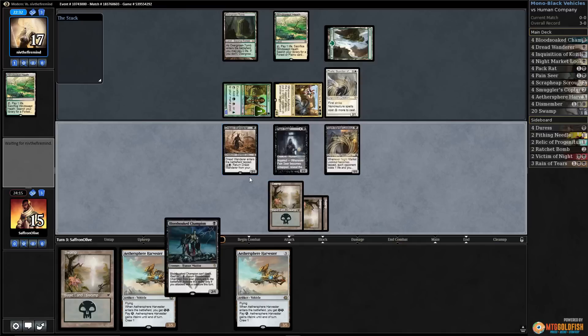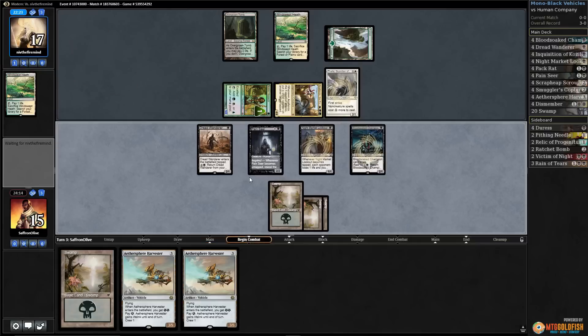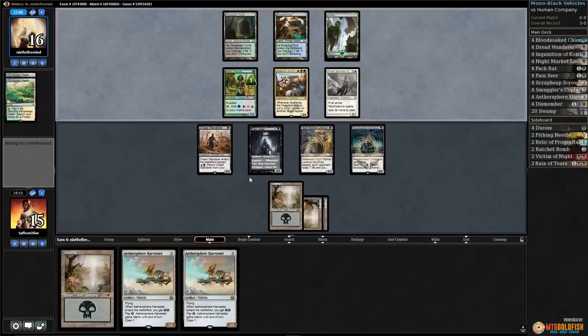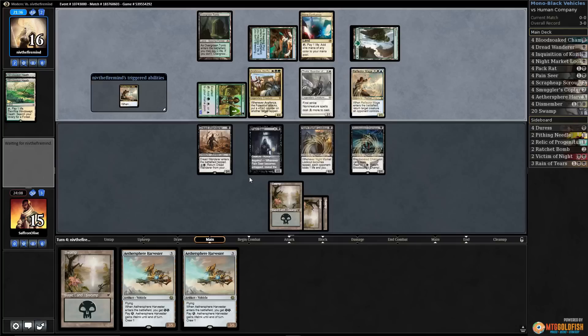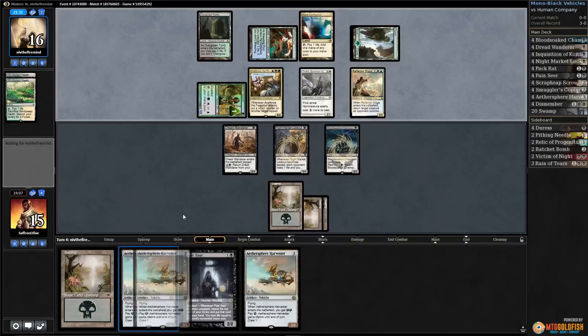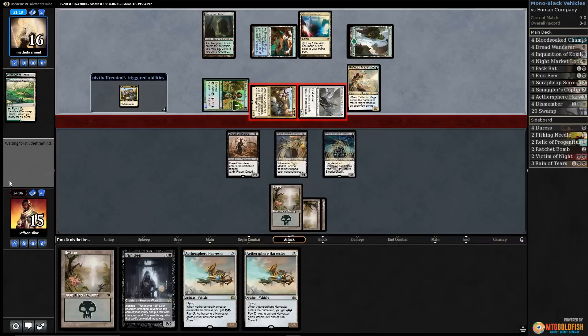Feeling like we're probably pretty dead here. Opponent finds a Windswept Heath, cracking it — this looks like the five-color creature deck. I don't think that makes things easier. Opponent has Reflector Mage. We're literally dead — didn't get off to a great start, and opponent had a random Anafenza which was brutal. We'll play out a couple more turns, but we have very few outs. It starts with running multiple Dismembers. Opponent gets in for a lot.